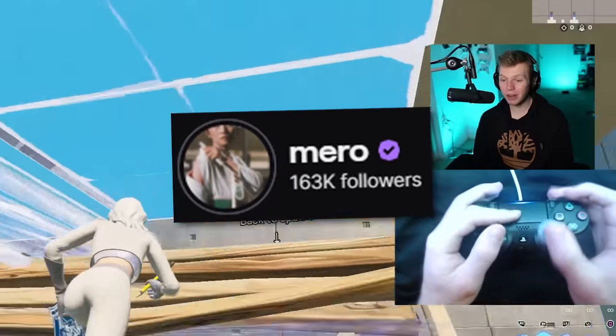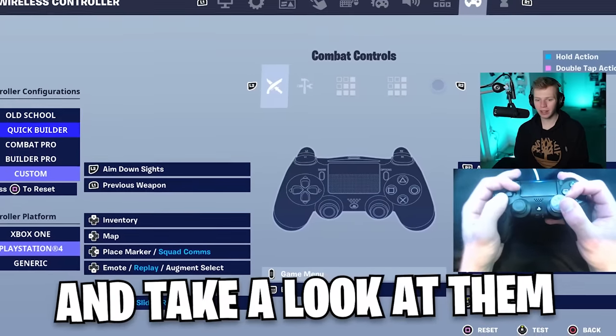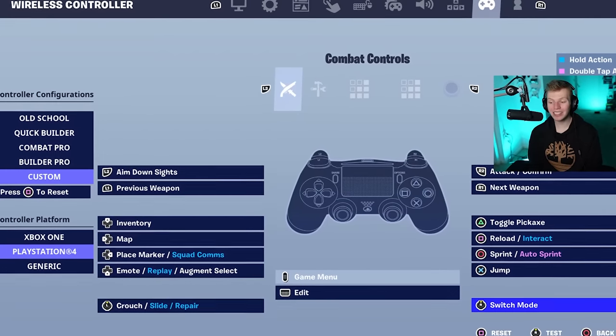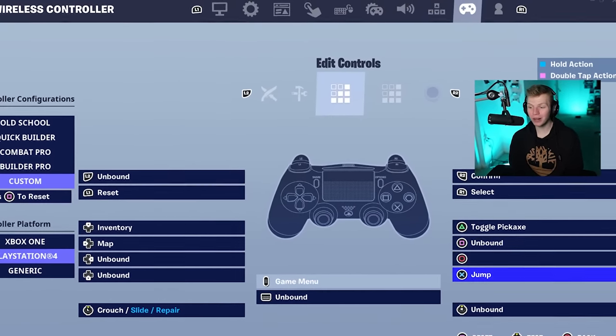The binds I'm using right now are actually mirro's — I literally copy everything from them. Like even my R1 is select and my L1 is reset. These binds are almost identical to mirro's, but on his binds he has an R3 crouch slide and an L3 switch mode. All the rest of these binds are literally straight from mirro. The build controls and the edit controls are also straight from mirro.